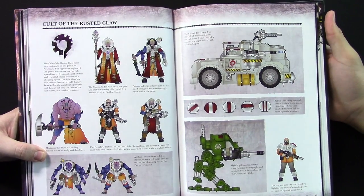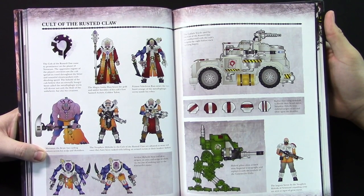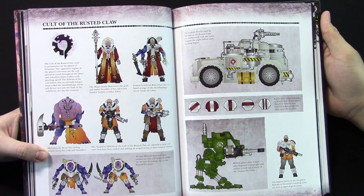Obviously there's the purple and the skin, but all their robes and armor and stuff are sort of a multitude of colors. You can literally go nuts with the paint schemes. It seems like there are a lot of options. I think for hobbyists and modelers out there they're going to have a ton of fun painting up and converting these guys to do pretty much whatever the heck you want — especially with the vehicles.